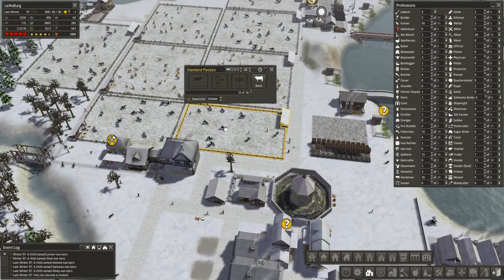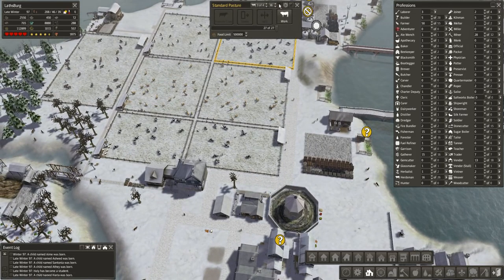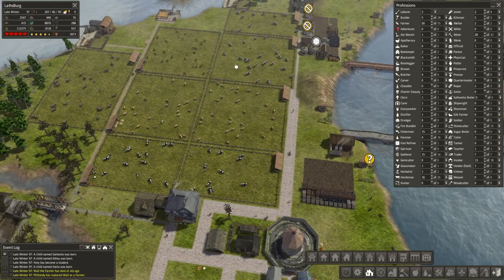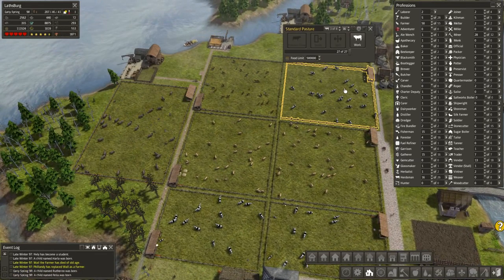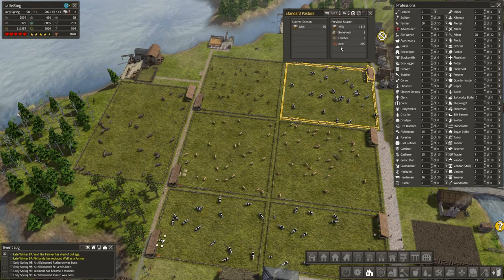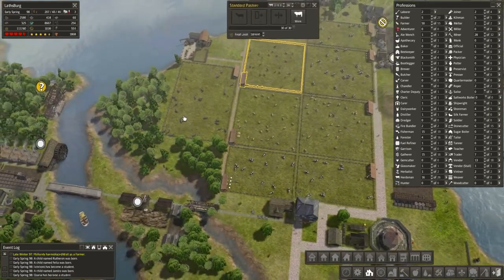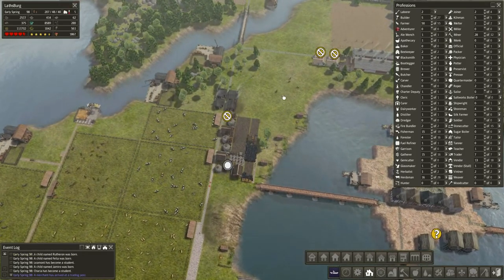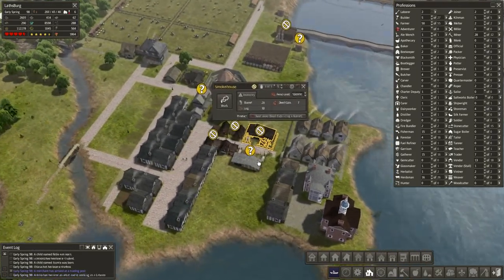I do still want some more cow farms, because honestly they're being fantastic. I would say it's the one pasture that really produces enough food to be worth it just for food. Although the bison pasture is fantastic, this is much bigger, and yet the cow pasture is producing far more food in general, with not only milk but also beef being produced. I may simply remove some of this area and move the brick production elsewhere, so that the pastures can stay in the same area.